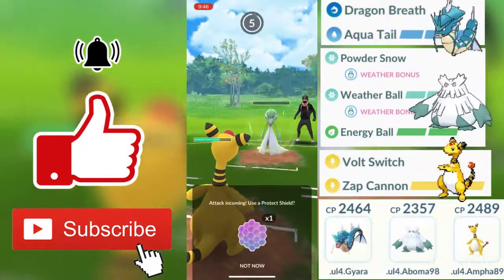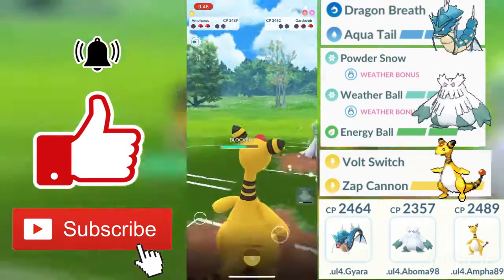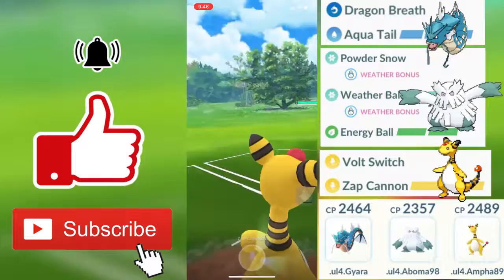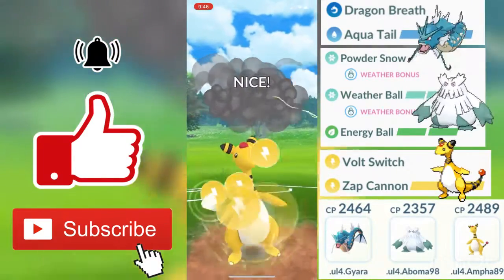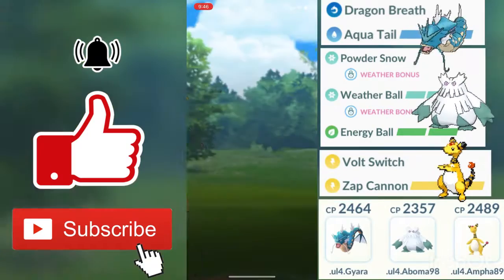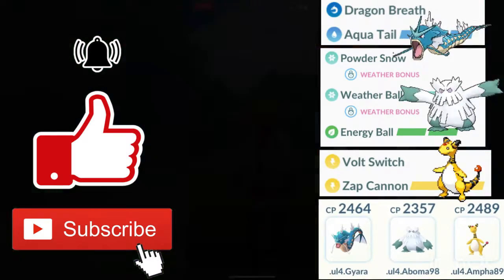We have one shield left and we're going to use that final shield since we want to get to that Zap Cannon. Even against Swampert, electric types are resisted because of his ground type, but a Zap Cannon still gets him to below half health. My opponent's final Pokémon is a Machamp, and as you guys see, Zap Cannon instantly one-shots him, allowing us to win the second round. Good game to my opponent.